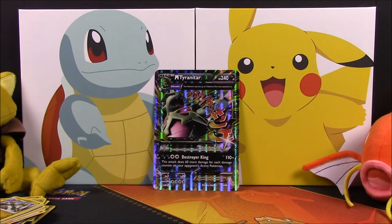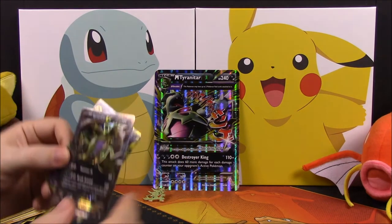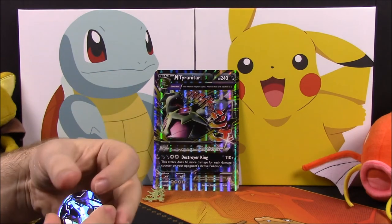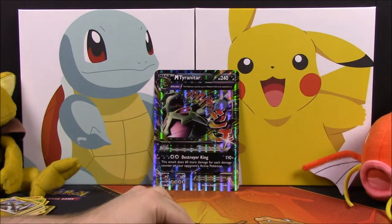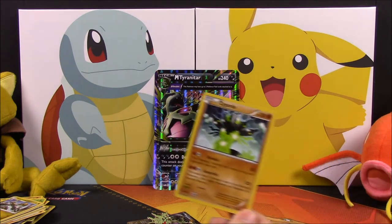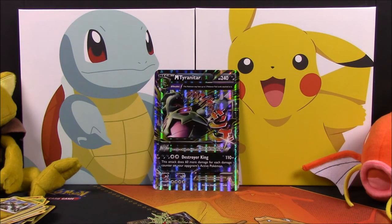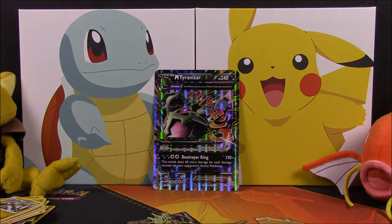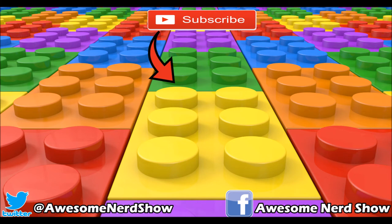So that is it for this Mega Tyranitar EX premium collection. We got the Mega Tyranitar EX promo card, the playable Tyranitar EX card, a flip coin with the Mega Tyranitar EX on it, and a pin. The only card that's somewhat useful for me is probably the Zygarde. If you enjoyed, please leave a thumbs up, leave any comments down below, hit that red subscribe button to see more, and we'll see you next time.